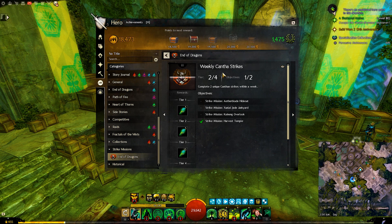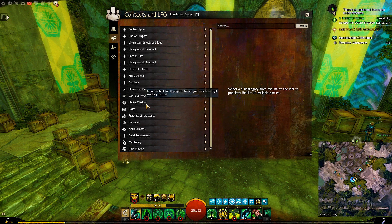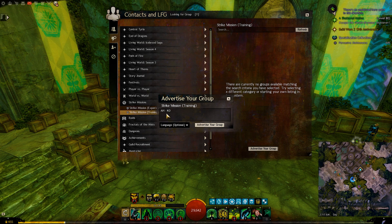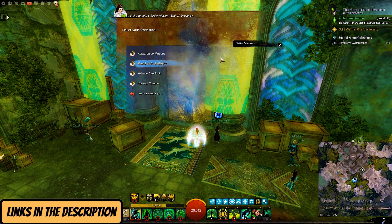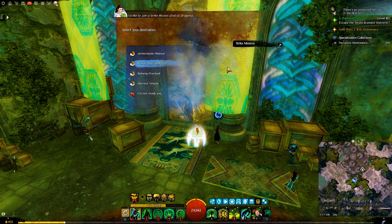Keep in mind the weekly achievement resets every Monday. In the strike missions LFG tab you will often find groups using shortcuts — AH is short for Aetherblade Hideout, KO is short for Kaineng Overlook, and so on. I also have other guides explaining the mechanics for some of the strike missions — you will find links in the description.